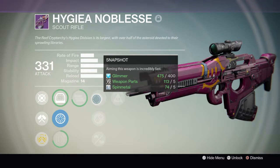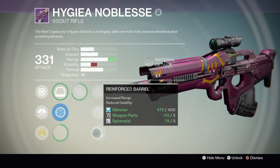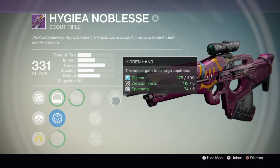Snapshot makes the weapon aim incredibly fast. Lightweight grants 2 plus character agility. Reinforced barrel increases range but reduces stability. And Hidden Hand — the weapon gains better target acquisition.